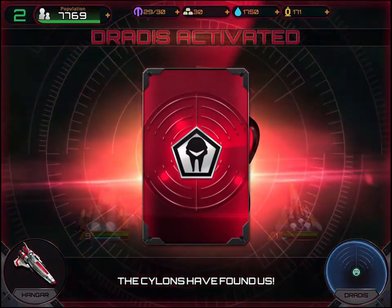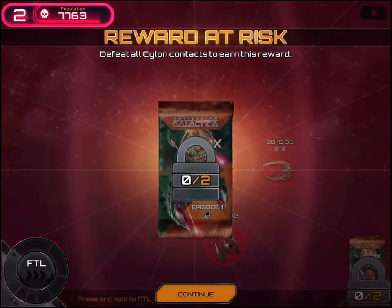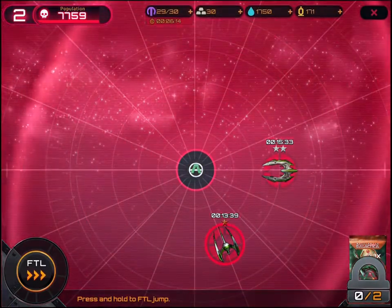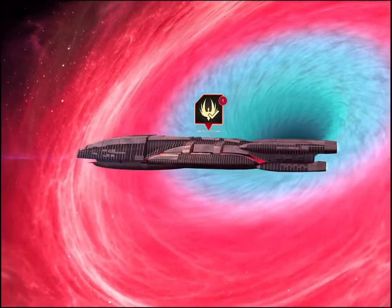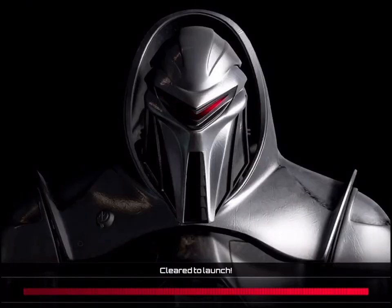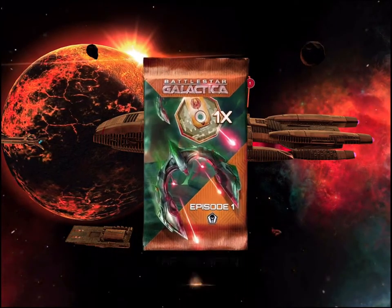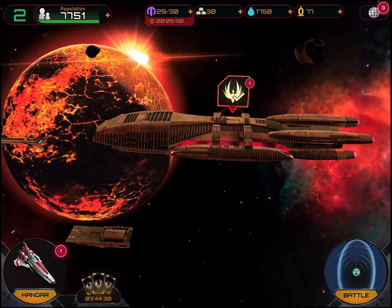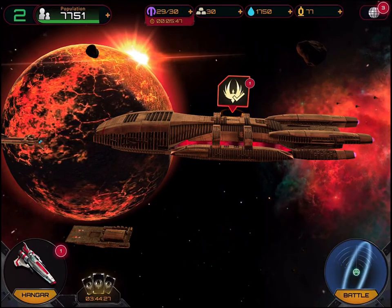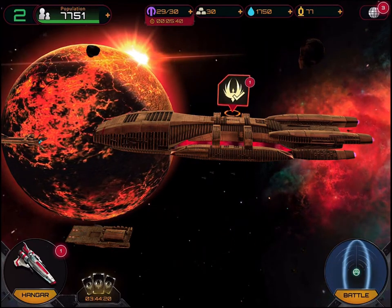An interesting thing during the battle is that the population is going down — it's a nice mechanic to create urgency. You can press to do the speed jump and see how much population you lost in the attack. The further into the game you get, the more this matters. With Battlestar Galactica, the whole point is you're trying to save the human race and there aren't many left, so population is a constant theme. Here are the rewards I got for doing that simple mission, including a blueprint.